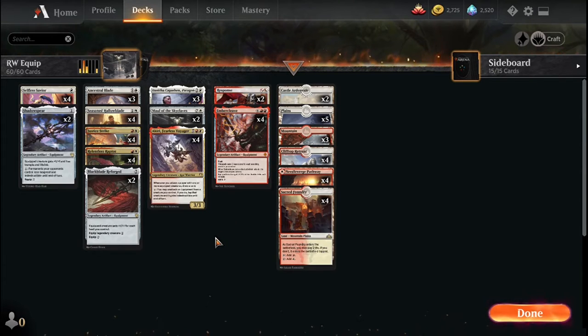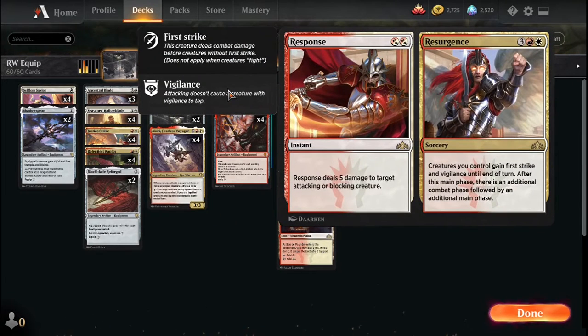A spicy tech in the deck is Response // Resurgence. If you don't remember what this card does — it's the split card where one half does five damage to an attacking or blocking creature, or the other half gives you an extra combat. The extra combat side is interesting because you want to play it first main phase to grant first strike and vigilance, then deal a ton of damage.